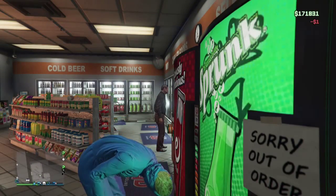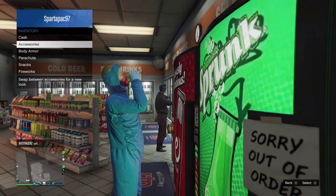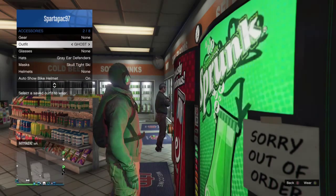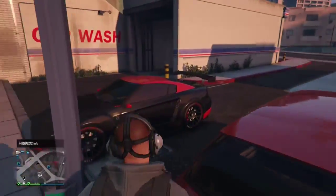As you're waiting for the can, hold the two squares on the Xbox controller — or the back button as you know it — wait for the interaction menu, go to inventory, accessories, outfit, and quickly select the outfit. After you've done that, the gas mask will appear on your character.